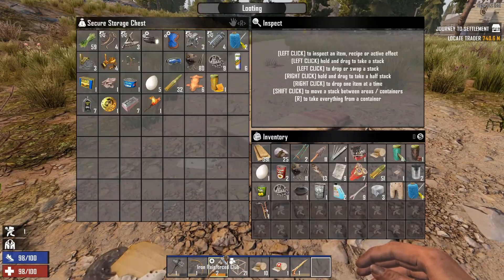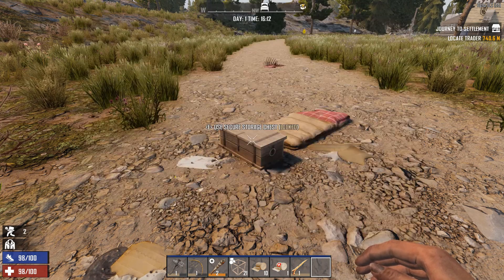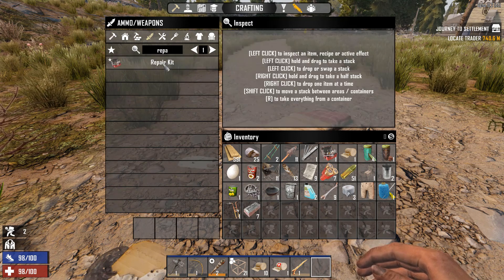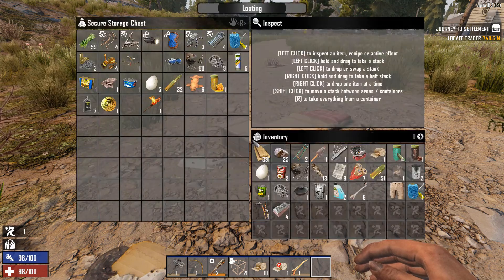Something tells me, the amount we're going to use this club, I think we're going to need them. So let's go ahead and grab these. Repair kits — you make three. Not too bad, not too bad.